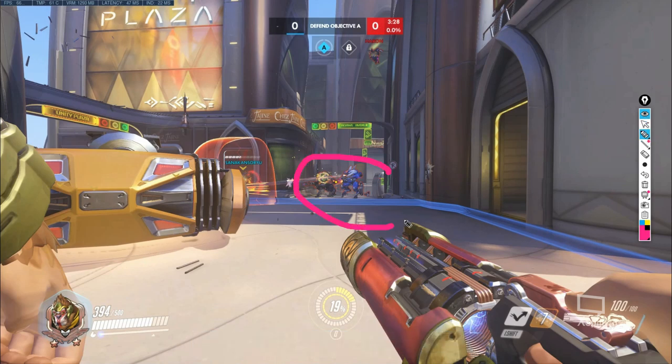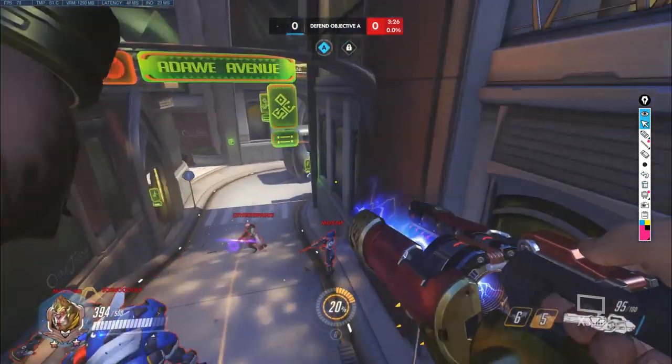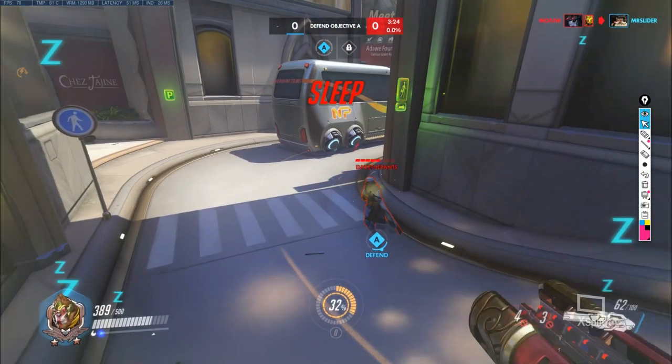The entire enemy team — minus the Pharah — is stood in a tight block on the point, and Eddard doesn't have his bubble, only his jump. Think about what's going to happen when you jump in on four or five enemies — if they turn around and focus him, he's absolutely helpless: 400 HP of ult charge waiting to be farmed. Winston is very vulnerable without his bubble. If you do jump without it, it should be against one isolated target you feel you can kill. In this case, Eddard jumps in with no protection and gets slept very easily by an Ana.